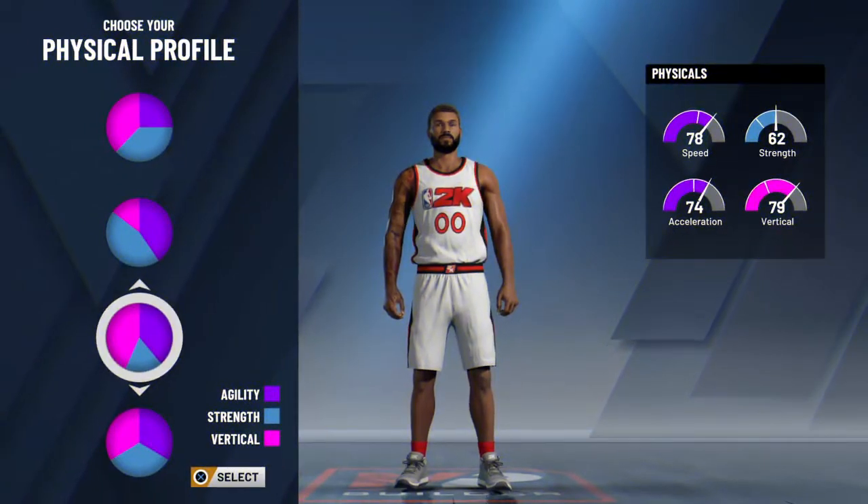Next up, over to the physical profile — this all depends on how you and your team plan on using your position. I chose the very last pie chart because when we play together in rec, I usually play small forward, or when we play park, I usually play the two.